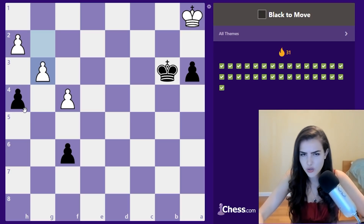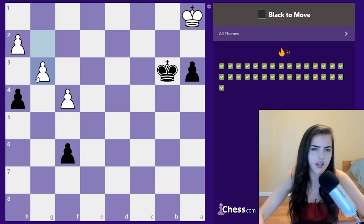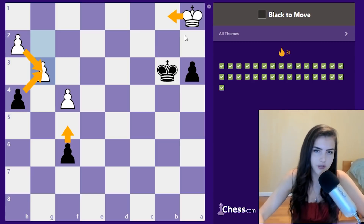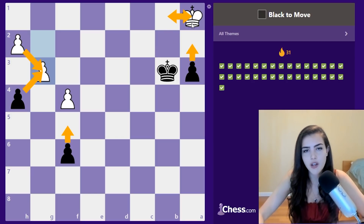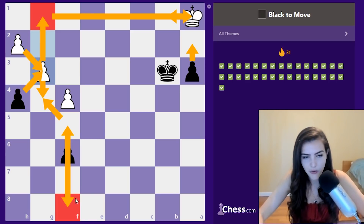Black to move — how do we deal with this? Takes, takes, king c4 and we go for the pawns. We take, take, and then push f5. If the king goes to b1 we push a2; if the king goes to a1 he has no moves and has to push g4. We take his pawn and we have three more squares until we promote — three is less than four, so we win.